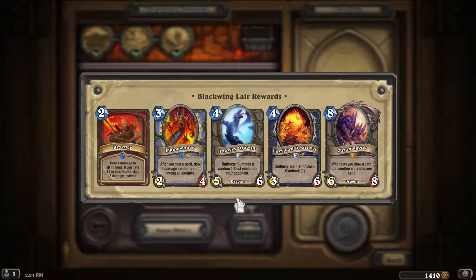Hungry Dragon is amazing - a 5-6, incredible stats. It summons a random 1-cost minion for your opponent, but most of those are going to be pretty easy to take care of. It's got huge stats for a 4-drop. Fireguard Destroyer is going to be anywhere between a 4-6 and a 7-6 - still really good for a 4-drop. Yeah, one point of overload, but eh.